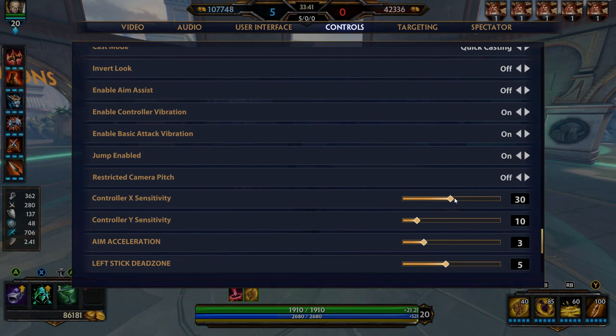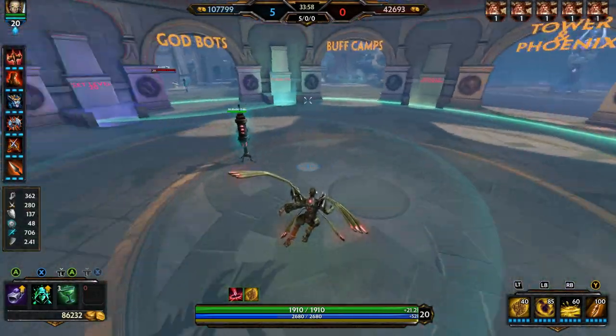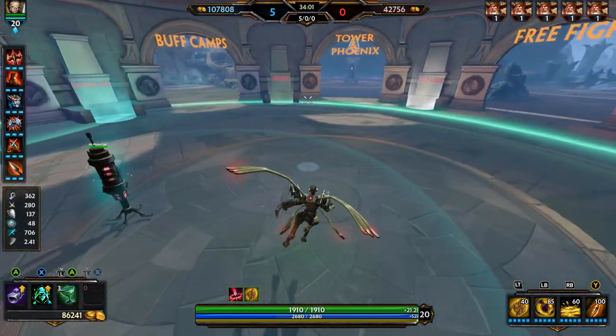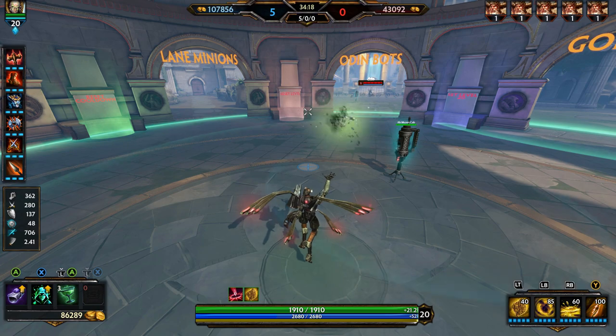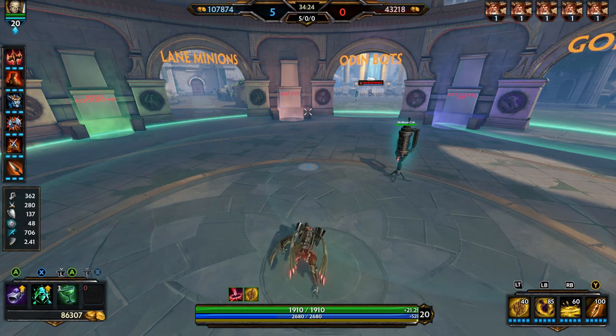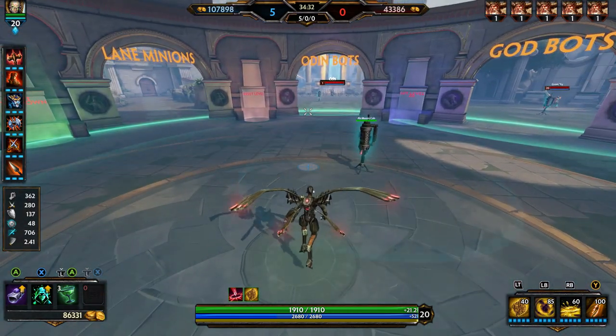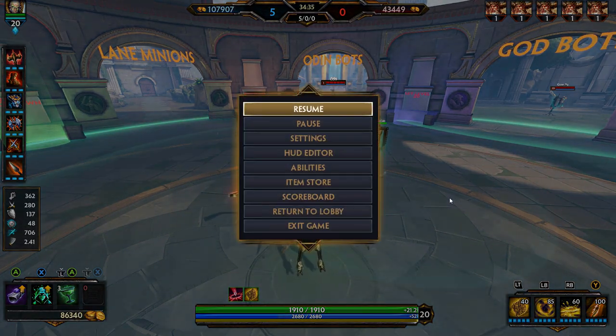Let's get into sensitivities. I'm playing on 30 for my X sensitivity. By default it's set to like 10 or 15, which is really bad because there are so many people that are going to jump behind you, blink behind you, spin around you at close range, and you're not going to be able to turn fast enough to keep up with them. I would recommend at least bumping it up to 20, then try to work your way higher if you're comfortable. Somewhere between 20 and 30 is going to be somewhat healthy for a controller to play competitively.